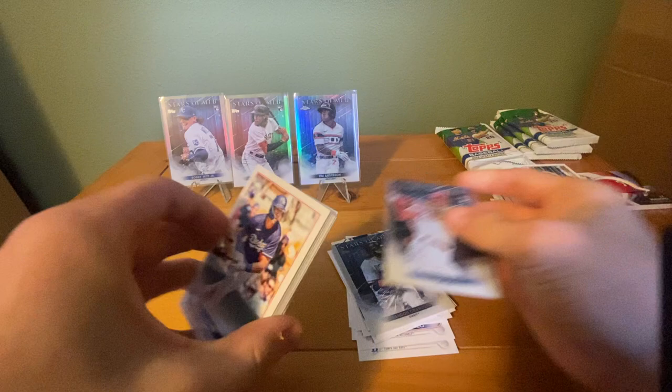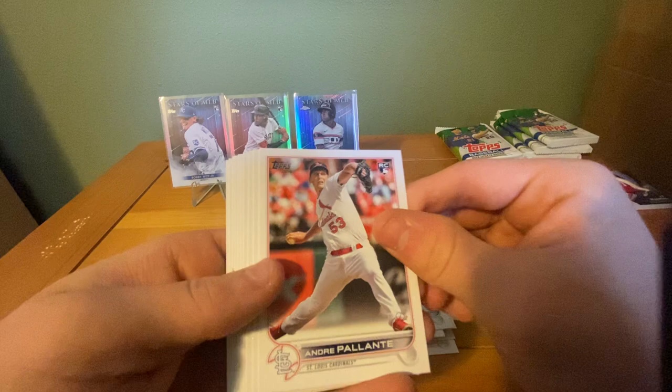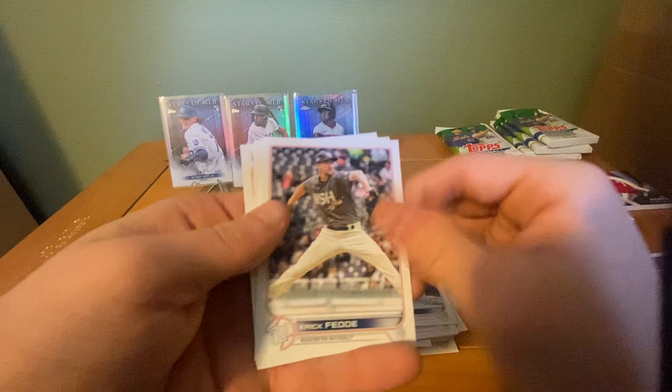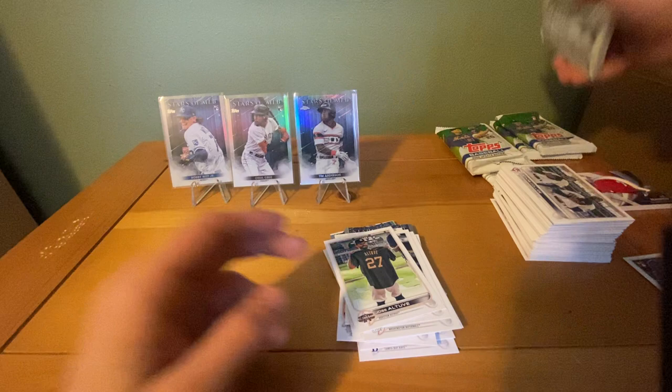We have a Jake Lamb, Robinson Cano, Anthony Bass rookie, Palante rookie, Connor Joe, Garrett Richards, Jesus Sanchez, Bryson Stott true rookie, Ethan Roberts, Derek Hill, Eric Feedy, Danny Mendek, and a Jose Altuve All-Star Game. Starting out, this blaster hasn't been that good either.